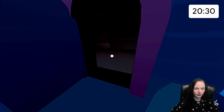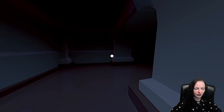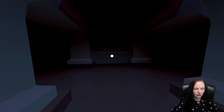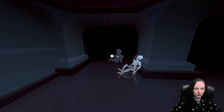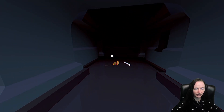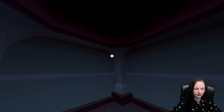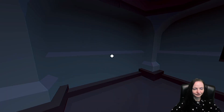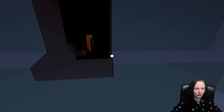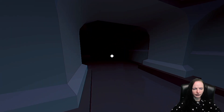High voltage — lovely. This is one of the areas where you've got to find the doorknob. We had a chat with that guy — poor little guy. Oh hey, what's this? The snail is racing! How do we get over there? Where is that?